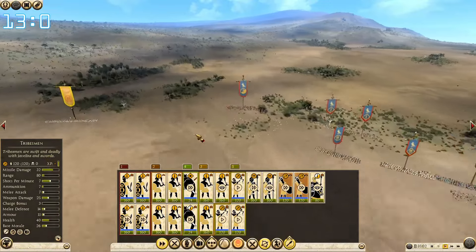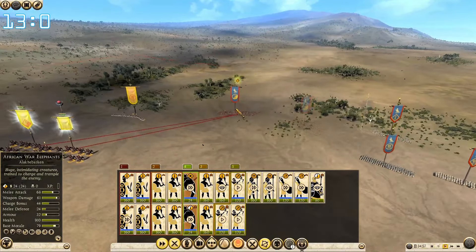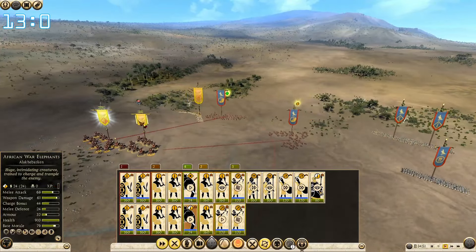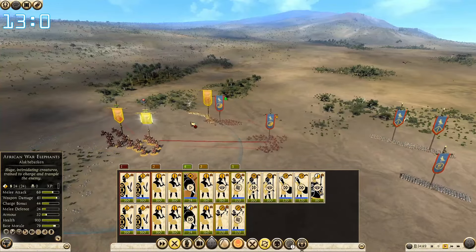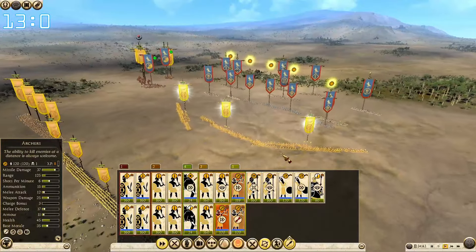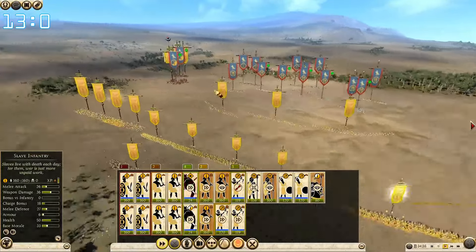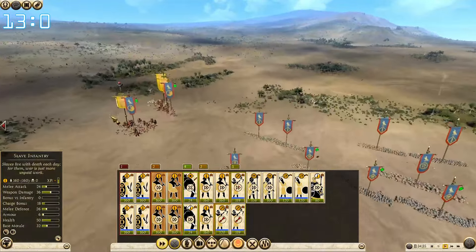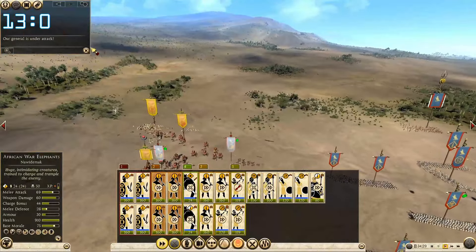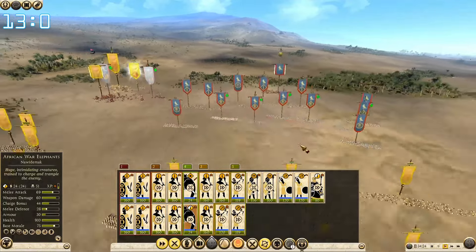They are moving. Cavalry moving towards our spearmen, which is obviously horrible for them — they are going to die for obvious reasons. We have our elephants here, so we're going to absolutely destroy them. Archers, you're way too far out, get back. We can start moving our flanking force. We've got his cavalry with our elephants, they're getting absolutely obliterated. Our general is under attack — that's slingers, that's fine. Slingers can't do much to elephants.